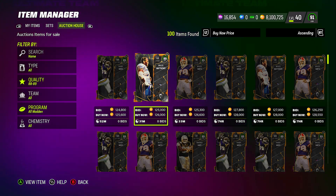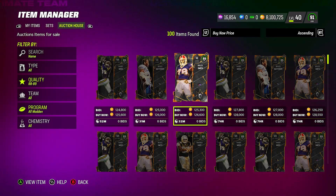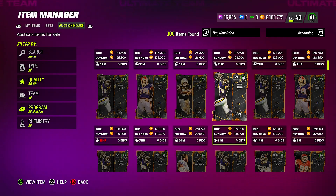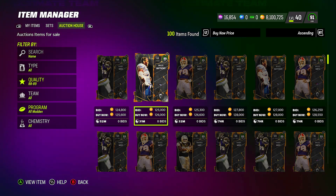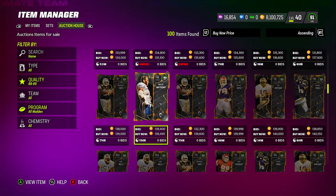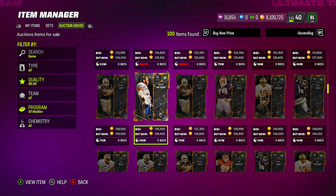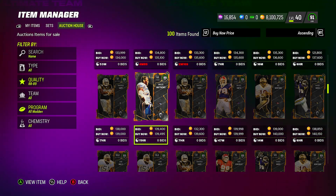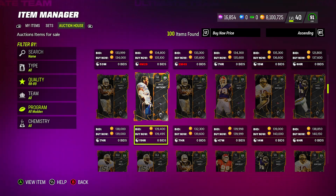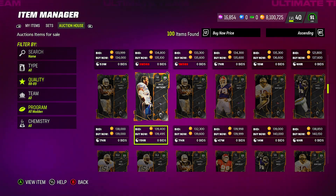I would buy them one by one. When it's time to start, I'd begin with the players you know you need or want the most — for instance, if you want Randy Moss, buy Randy Moss; buy Bruce Matthews — little by little, start adding them to your lineup. If you do have a million coins ready, I know some of you are going to go straight for the 93 overalls, but I wouldn't encourage that. If you want to build an All Madden team, I would literally start with the 89s first.